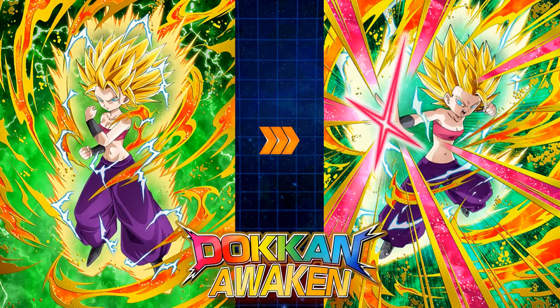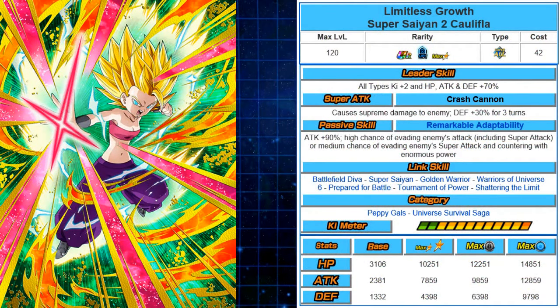Let's get started with the brand new cards. First up is Super Saiyan 2 Caulifla — this is her Dokkan Awakening from SSR to TUR. Limitless Growth Super Saiyan 2 Caulifla. She's a rainbow leader, all types plus 2 to ki, HP and attack 70% — so she's a god lead, minus 1 ki. Still pretty good with Neo Gods and Categories, though not too viable in the current meta. Her super attack is Crash Cannons, causes Supreme Damage, and 30% to defense for three turns.